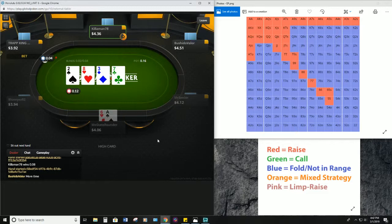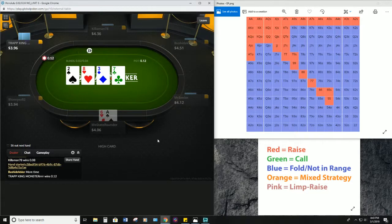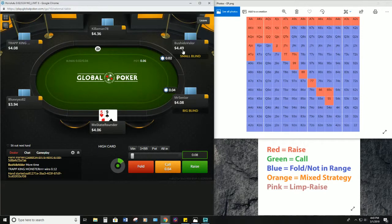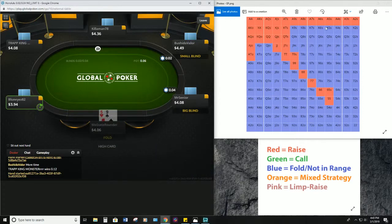That's a third of the pot on the turn after everybody checked the flop. Take it down — doesn't seem like anybody is getting crazy out of line except for this guy with his huge open size earlier. Okay, nine-five off — looks like a fold again.